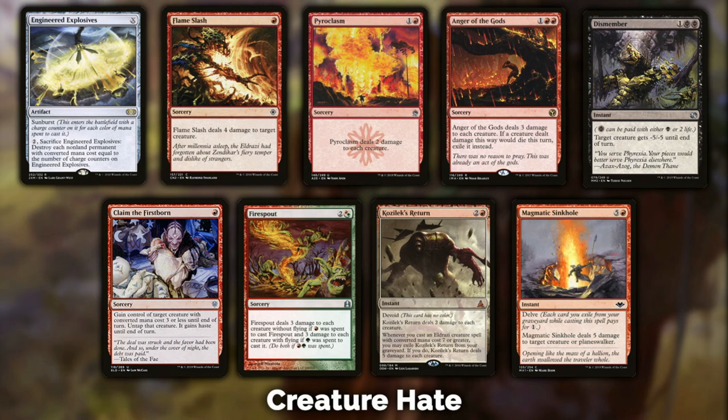Kozilek's Return still sees play — it's colorless, so you get around protection. It deals two damage to each creature as colorless damage, killing Core Fire Walkers or anything providing protection of a certain color. It might be handy if that's the type of deck you're playing against. Last but not least, Magmatic Sinkhole: for cards out of your graveyard you deal five damage to a creature or planeswalker, which in many ways is better than Dismember. It also targets planeswalkers, so consider having one in your sideboard.